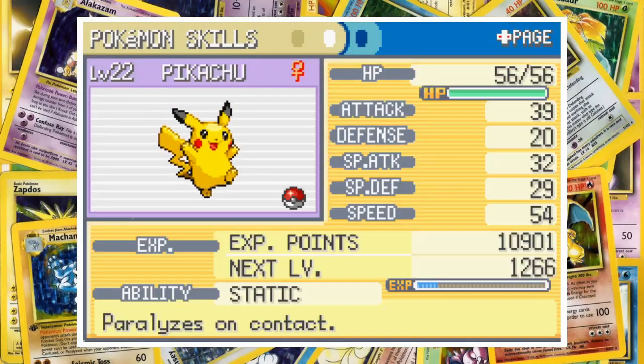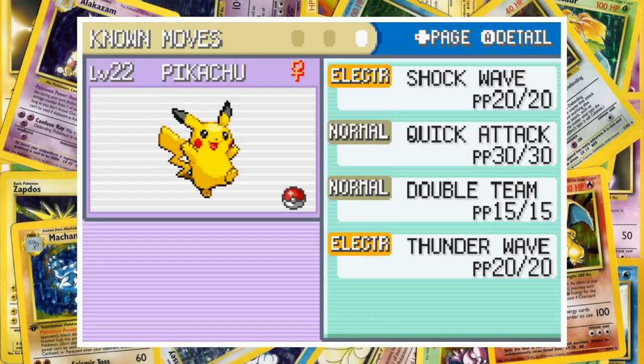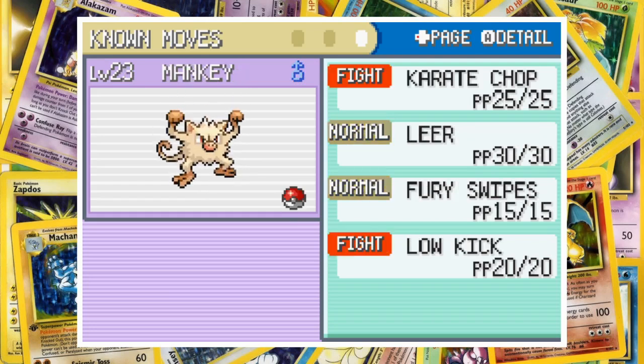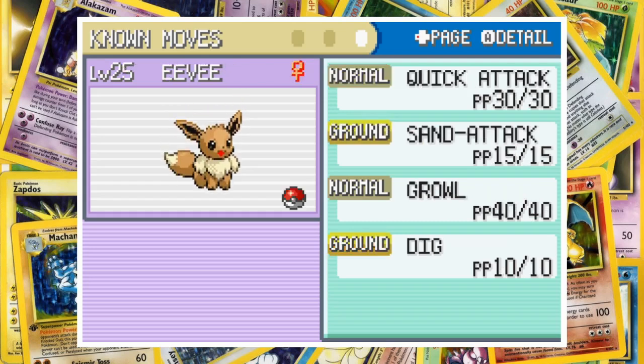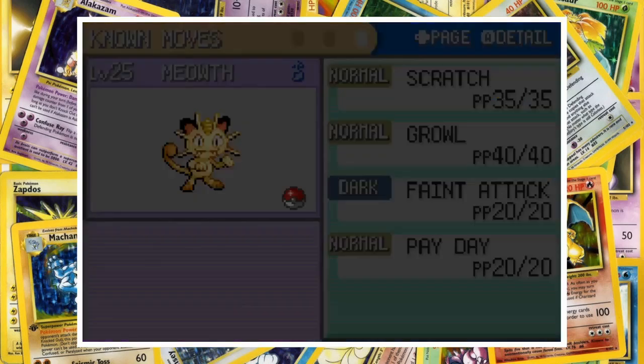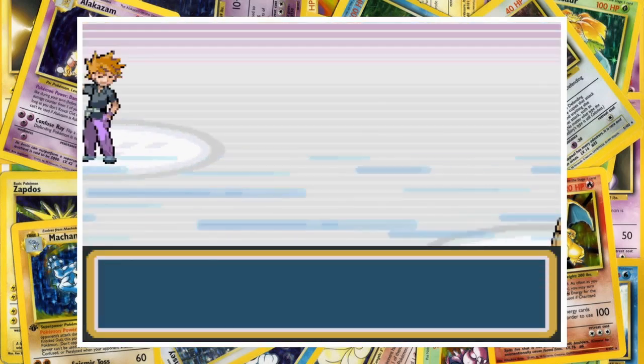Here's what our team looks like for the Pokemon Tower rival battle. Pikachu is at level 22 with Shockwave, Quick Attack, Double Team and Thunder Wave. Diglett's at level 20 with Scratch, Sand Attack, Magnitude and Dig. At level 23, Mankey has Karate Chop, Leer, Fury Swipes and Low Kick. Eevee is level 25 with Quick Attack, Sand Attack, Growl and Dig. And finally, Meowth is also at 25 with Scratch, Growl, Feint Attack and Payday. Let's get into the battle.